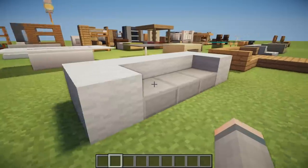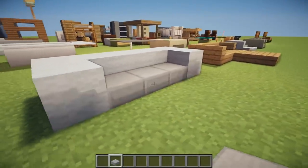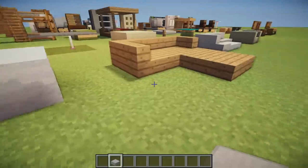Next we have this big lounge sofa couch design. It's stone slabs in the middle — three of them — and then it's surrounded by white wall. Of course you can change the color up to whatever you want.